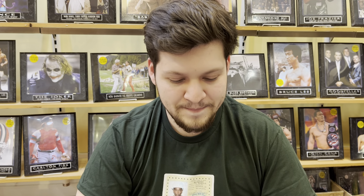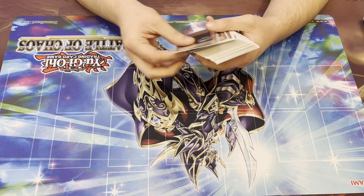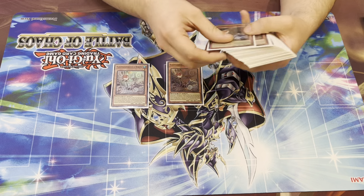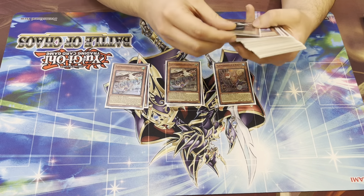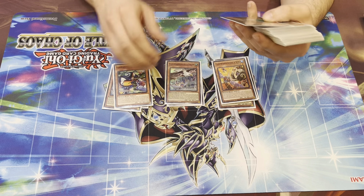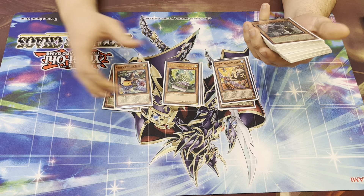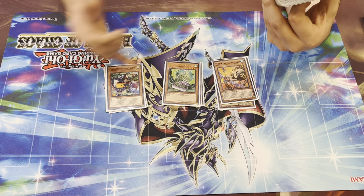Alright, and what player were you? I was Player A. Alright, let's get into the list. First I'm gonna start off with the standard stuff: three Robina, three Eaglin, two Toucan, one Toucan — so three total — one Stree, and one Barrier Statue. Most of this stuff is standard. I like having these ratios. I think these ratios are the most optimal.